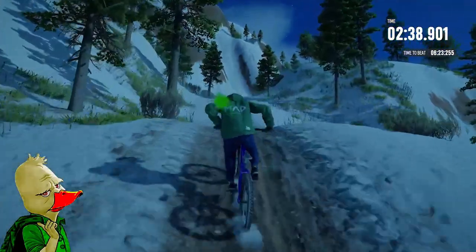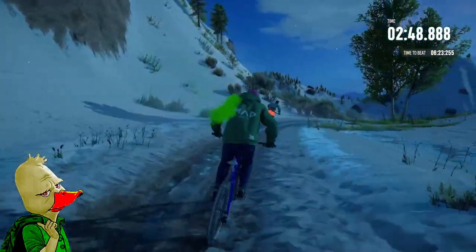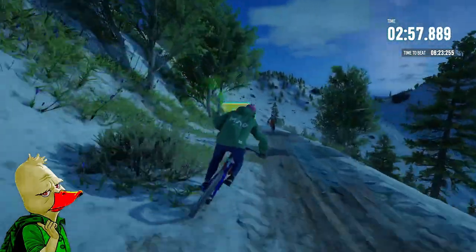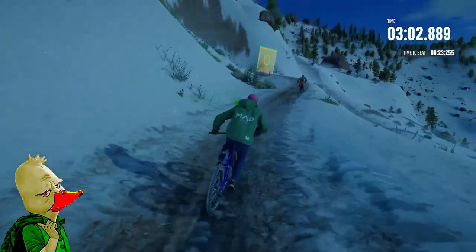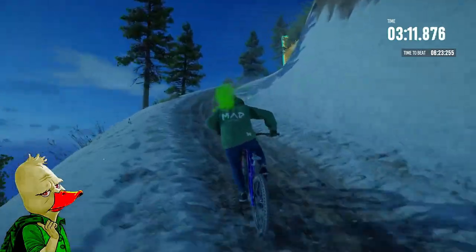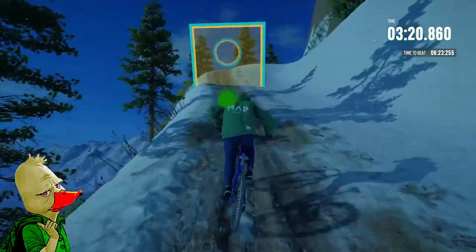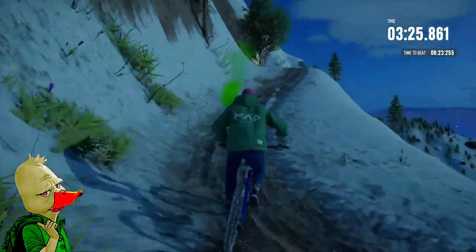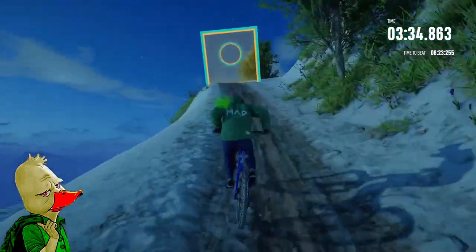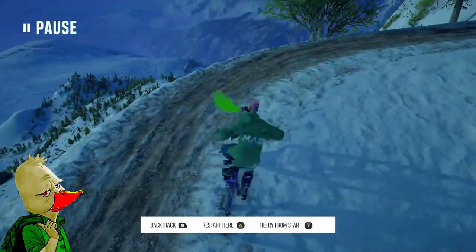Riders Republic customs are like what I'm playing now — someone just made a bunch of custom courses and they're like if a developer in the game made one, except a player made it. To get into these customs go through the main menu, there's a tab called Lab. On the Lab you can use the Lab browser to find whatever kind of race or trick event you want. Sometimes people aren't sure if they want to buy a DLC — you can go to customs and pick a sport from a DLC you don't have to test the waters.